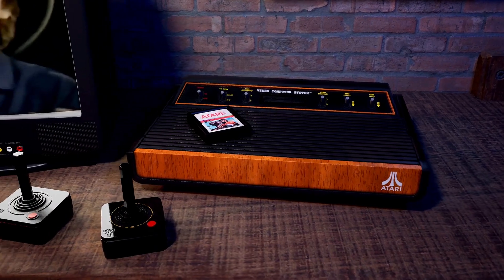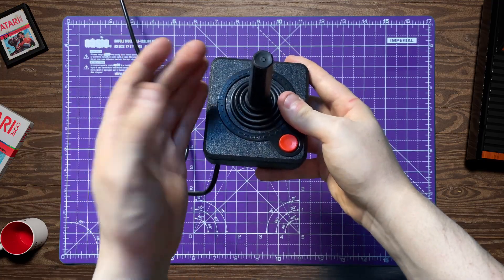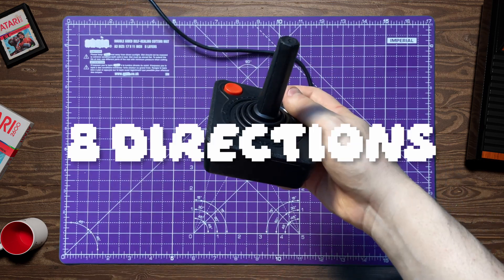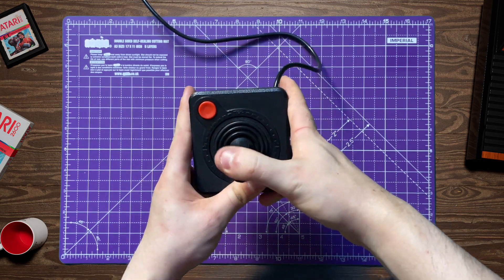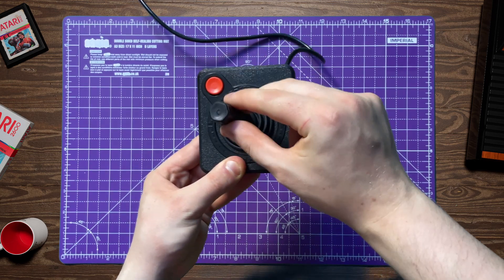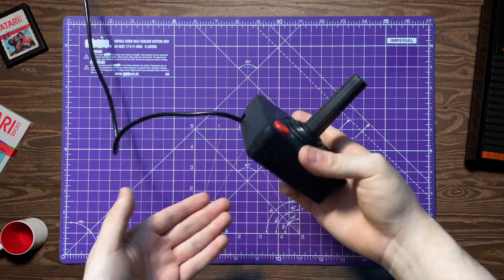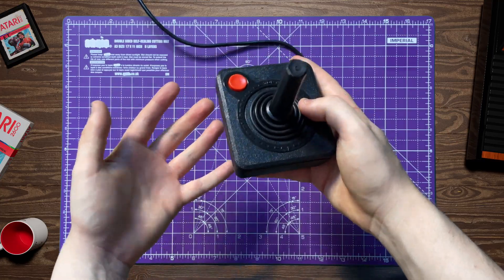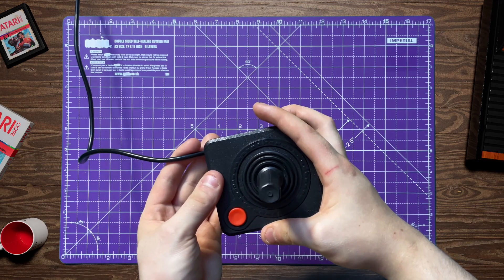Originally released alongside the Atari 2600 game console, it has a simple and straightforward design, featuring a single joystick and a red button on top, allowing you to move in a whole eight directions — although that is kind of a lie because it only has four physical directional switches, and the diagonals are activated when any two are used at the same time, which makes them effectively useless. This was great for games like those old 2D titles.